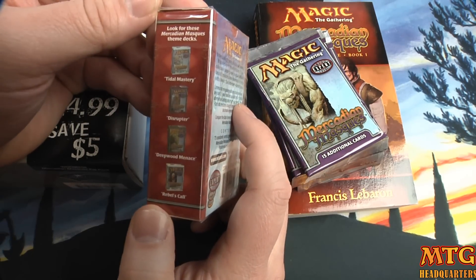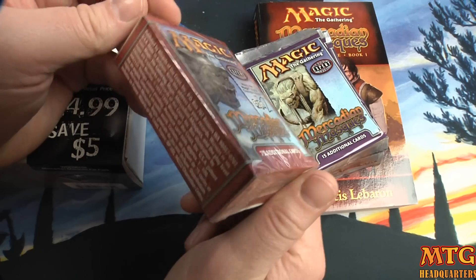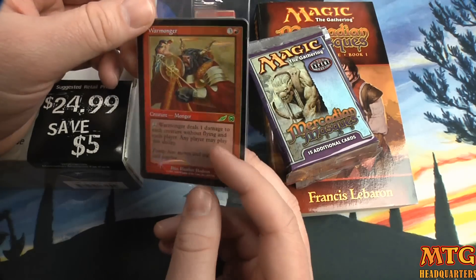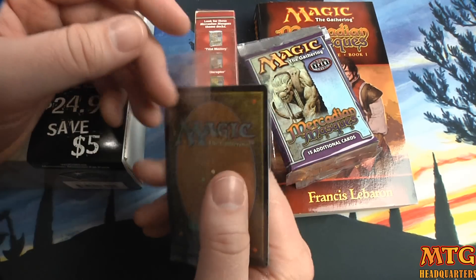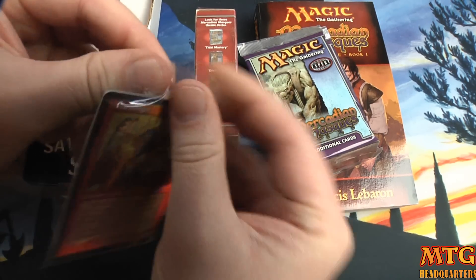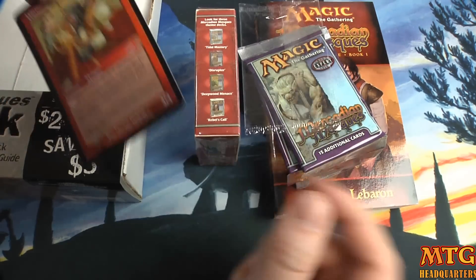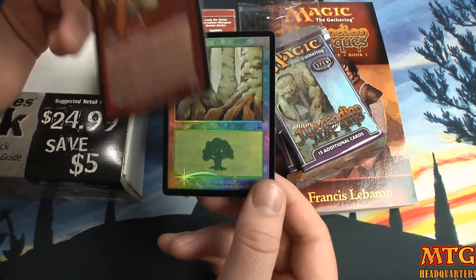There are theme decks — I'm not sure if this is a starter deck or not. We have a foil Warmonger. Since these are included I doubt they're worth much, but let's open it up. We start out with a foil Warmonger and a foil Forest.